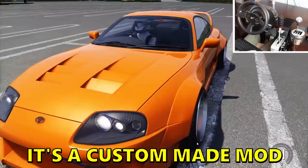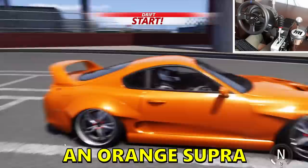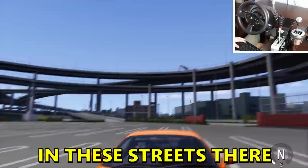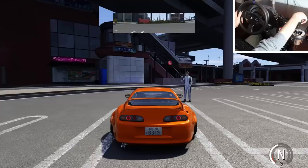Boys, welcome! Today we have a 4,000 horsepower Supra here — it's a custom made mod. Look at this Supra: orange, with very nice frames, very low. I like it a lot. We can see the inside of the car as well, the door is open — look at the interior, very beautiful. We're gonna be drifting on these highways, so let me get behind the wheel and give it some revs to see how it sounds.